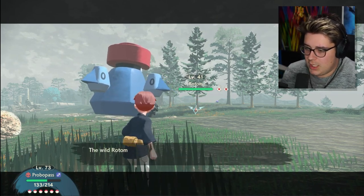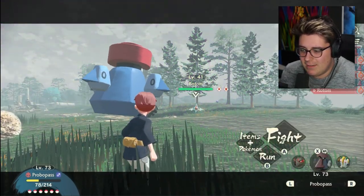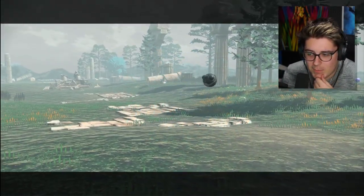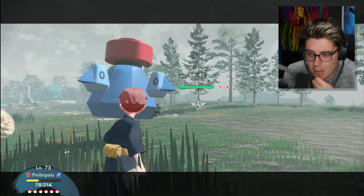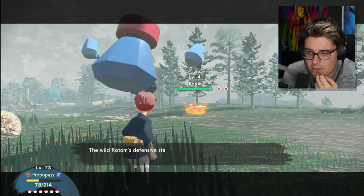I'm also going to try to see if I can get him to form change. I think there's something in your little room that might allow me to change his form. So we're going to put him in our party and see if that'll actually work. He's going to be really hard to catch, I know that much.